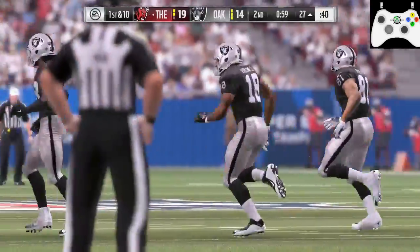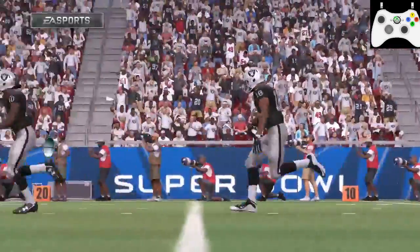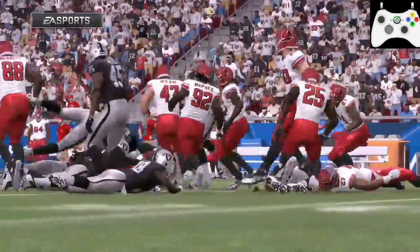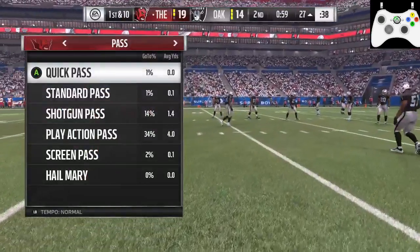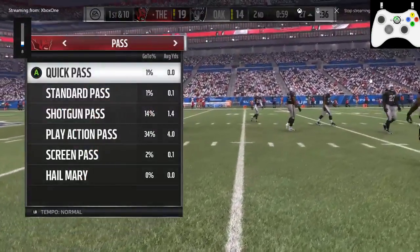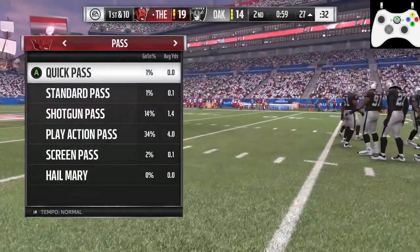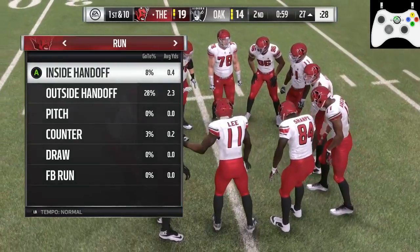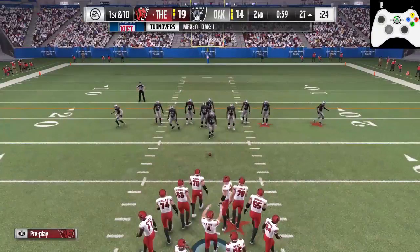I can't believe my luck here - but I created it. You create your own luck. Showing the replay - the strip comes right out and my guys are really aware, jump on the ball. Really good field position on the 27-yard line. I have an opportunity to really go up substantially. I don't know if I'm getting the ball back in the second half. But I have 59 seconds and two timeouts.